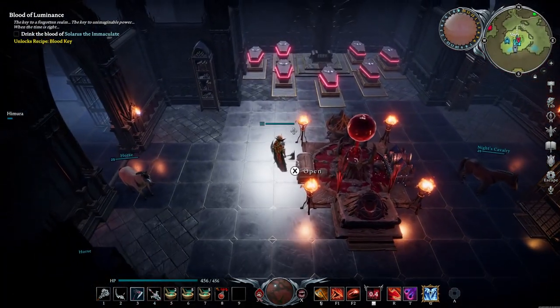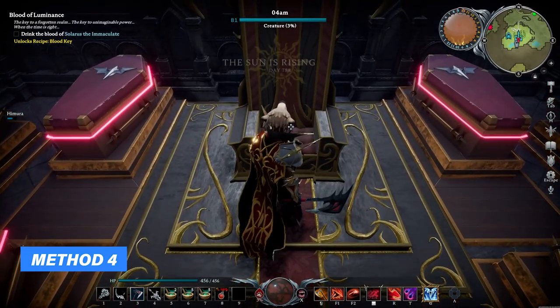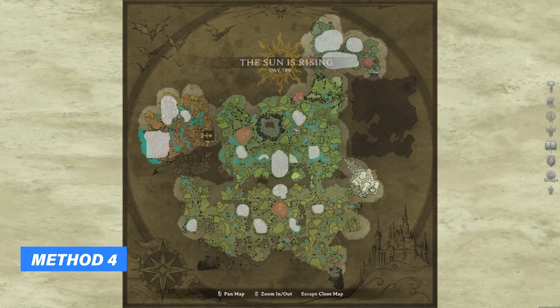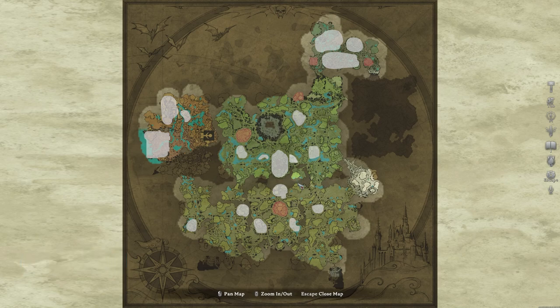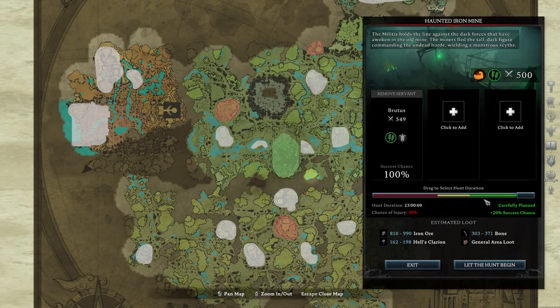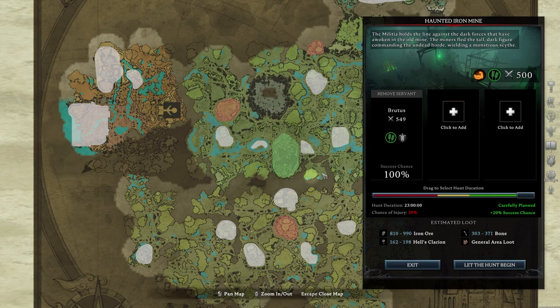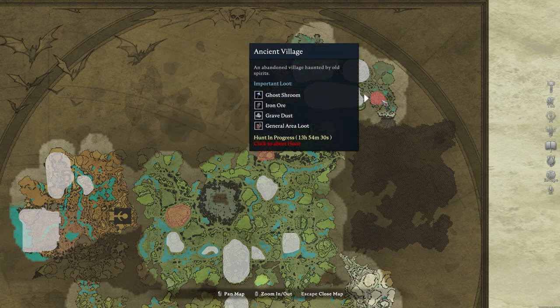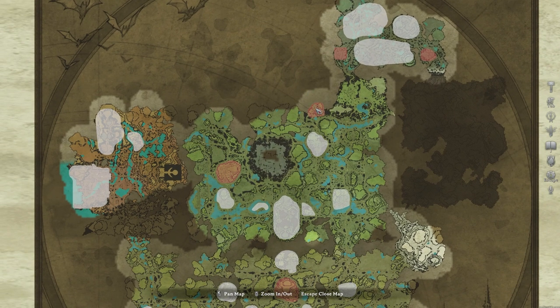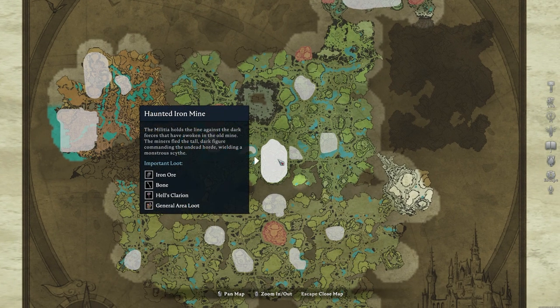I'm also going to show you a very efficient way to get your hands on pretty much any type of resource, including Scourge Stone. Seriously, don't underestimate this method, because it's without a doubt the most interesting one if you want to focus on other things in the game, or even when you're not there to play. Basically, I'm sending out my servants to go on missions to the Dunley Monastery, to the Church of the Damned, as well as the Ancient Villages left and right — areas where you also have a chance to find Scourge Stone — and they will return with plenty of this loot.